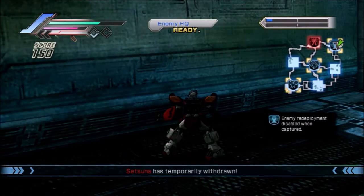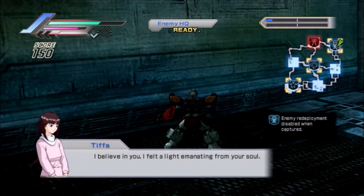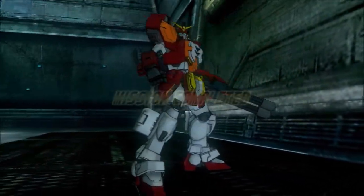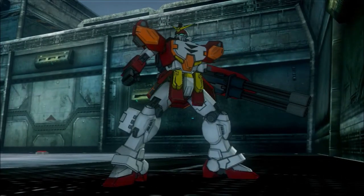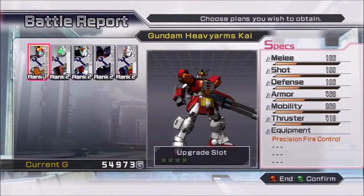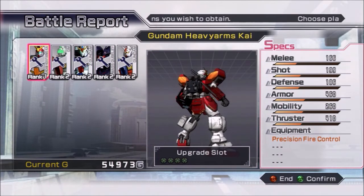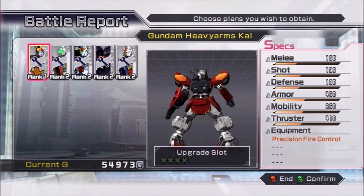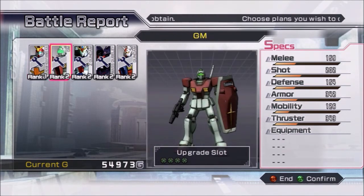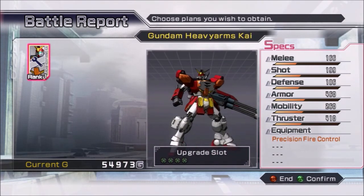That's my main problem with it — it's kind of like Newtypes. Things weren't necessarily a problem when it was just Amuro at the end of the One Year War finding his full Newtype power. It really wasn't bad when it was just the Alex, this second Gundam that was out there and never saw action at the very end of the war. But I think things kind of got out of hand — and I'll continue on this point in the next episode. Since we defeated the Gundam in this level of white units, we're going to move on. See you guys next time.